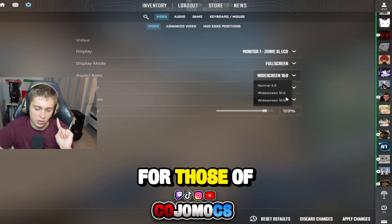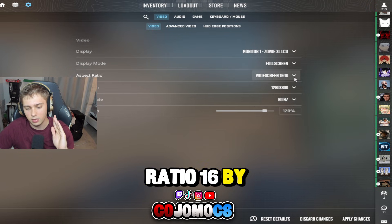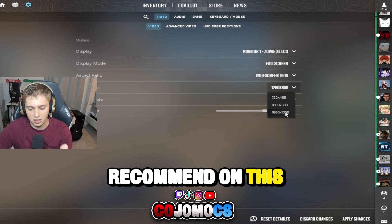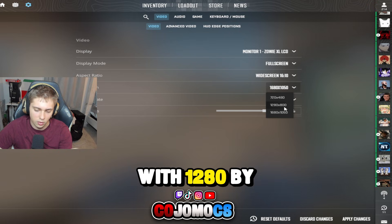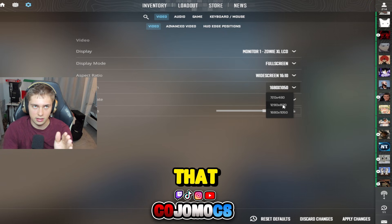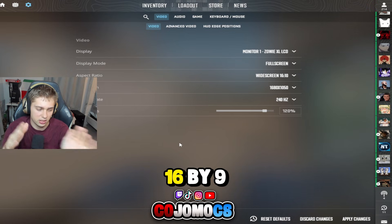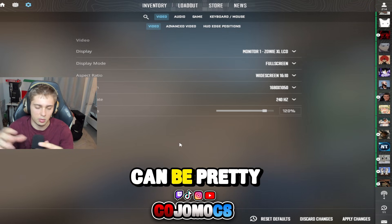For those of you that want something a little different, you can play on the 16x10 aspect ratio. Ileash plays on this aspect ratio, and it gives you the best of both worlds. The resolutions I'd recommend on 16x10 are 1680x1050 — probably the most popular one — or 1280x800, which is a bit lower quality. You'll still have a wider resolution and see a lot, but it also stretches player models just a little bit. It's genuinely the in-between of 16x9 and 4x3, and a lot of players end up really liking it.